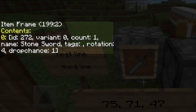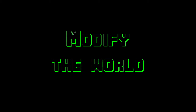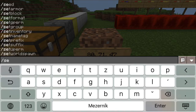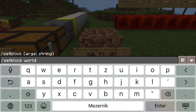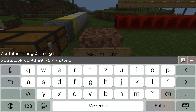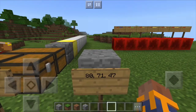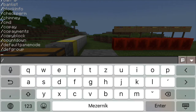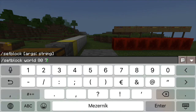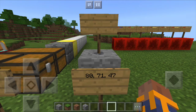And if you can examine the world blocks, why not let you change them as well? So that's exactly what your custom commands can do — you can easily set any world block to anything you want. If you place a sign somewhere, you can also write text on it.